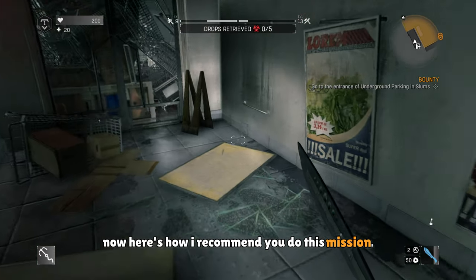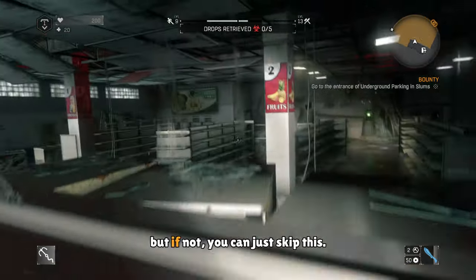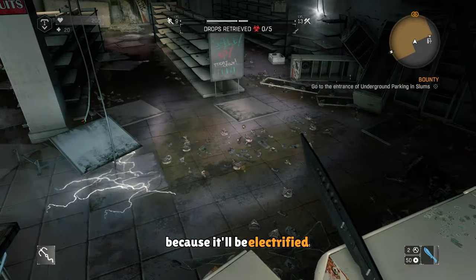Here's how I recommend you do this mission. When you're first brought in, you can find a lockpick right on the ground. You can take it if you need it, but if not, you can just skip this. Once you climb, you won't be able to get on the floor because it'll be electrified.